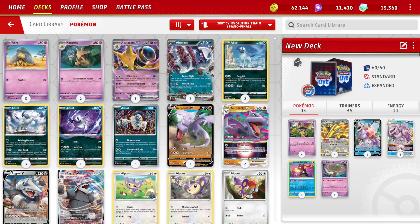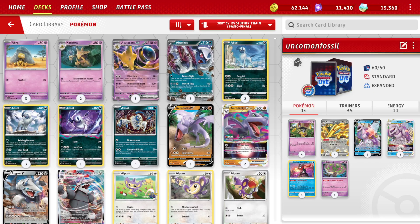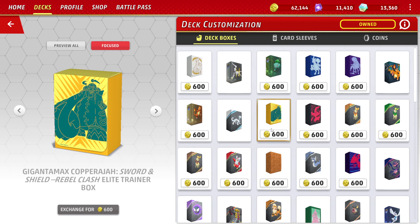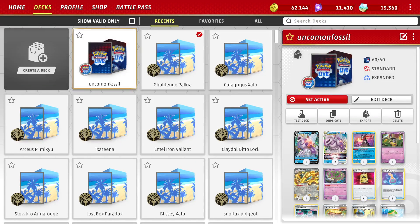You give the deck list a name — it says 'New Deck' by default. You click on the name field and type in what you want. Then you can change the deck customization: deck boxes, sleeves, and coins. You can show just what you own or show all of them. If you want a deck box you don't own, it shows the cost in coins — you can click to exchange for it. Coins are only good for cosmetics, so feel free to buy deck boxes and sleeves you want; you're not going to lose out on access to cards. Once the deck is all set, if you want to make it active, click the Set Active button.